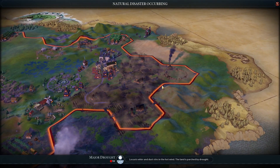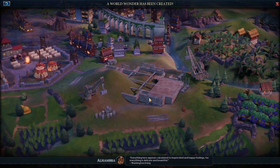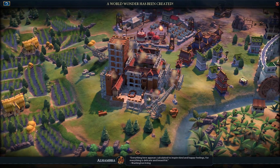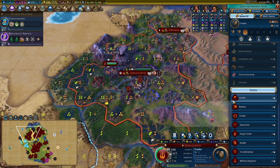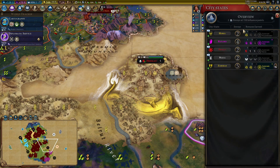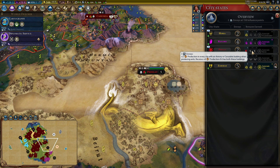That's one of those underplayed wonders - it doesn't look very good on first viewing, but when you play a Preslav-based domination game because the AI spams encampments so heavily, it can be incredibly effective. The Alhambra - I very rarely get to build this one. This is a military policy slot, which is awesome because when you go to war you can't have enough military policy slots. I must be able to build a spy soon - Diplomatic Service, yes, it's close.